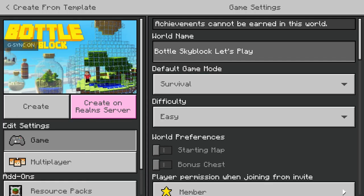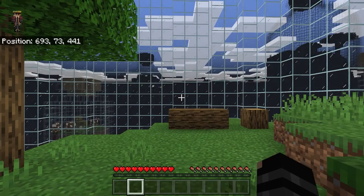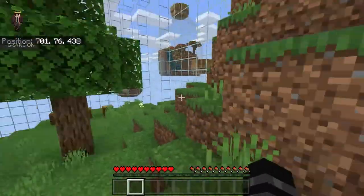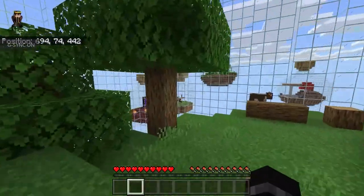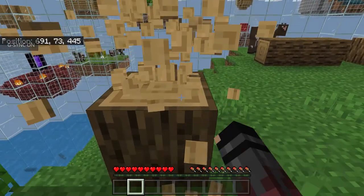Hello everybody, welcome back to Galactic Gaming! Today we're playing Bottle Skyblock, episode one. It's basically just skyblock but everything's in a bottle — you can get it off the Minecraft Bedrock Edition marketplace. Unlike normal skyblock, you don't start with a chest that gives you everything you need to make a cobblestone generator; you have to find what you need, which really isn't that hard but it's pretty cool. There's a cow here which will be my friend.